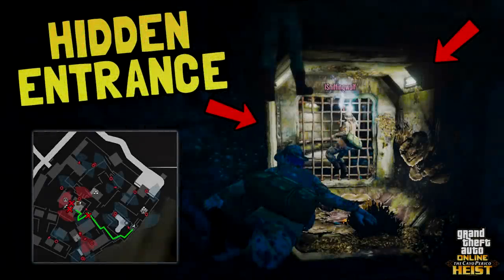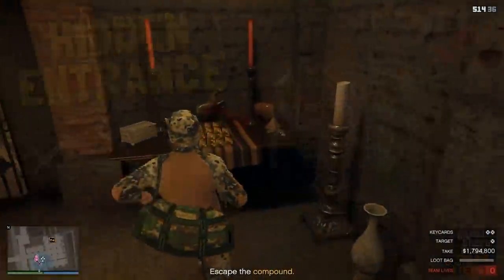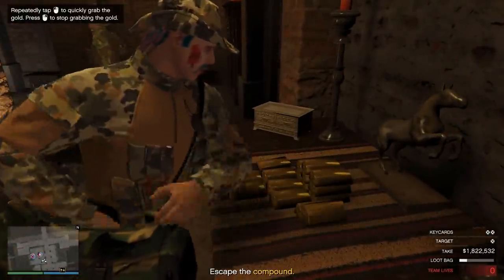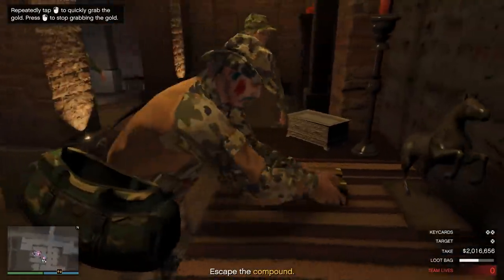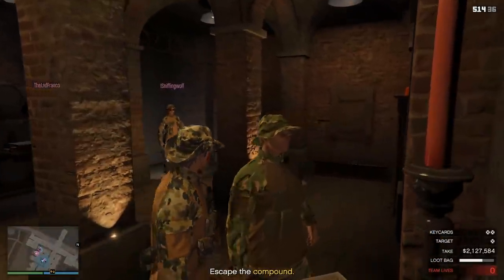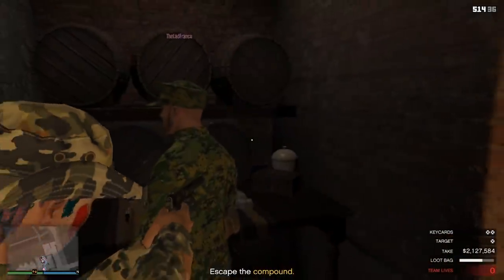A couple of days ago, I showed you guys the best way to enter the Cayo Perico Island compound. If you haven't checked that video out, I'll leave a link to it in the description below. In today's video, I'm going to show you guys the easiest way to leave. I didn't think this would work, but it does, and it's so easy. You don't get shot, so you don't lose money, and it's very quick. So if you want to know how to do that, this video is for you.